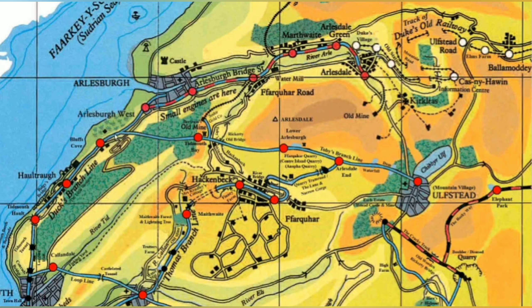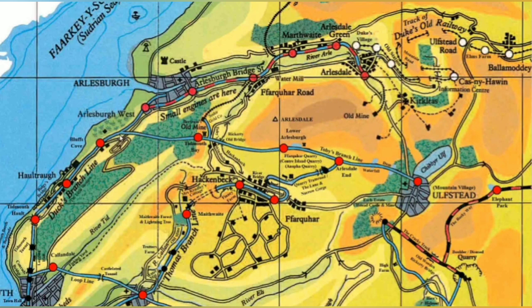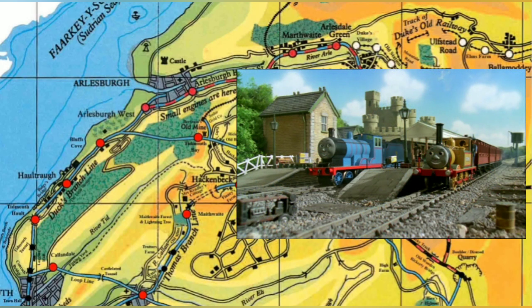Looking over here, this is where Toby's Branchline starts, just past Bluffs Cove. The wiki does actually state that it starts at Bluffs Cove, so it runs from Bluffs Cove up along Duck's Branchline, where it then branches off at this junction here and then leads on to Tidmouth Bay. This is of course the castle area that Toby discovers in Toby's Discovery, and it then reappears in Series 6, and also in Make Someone Happy from Series 5.